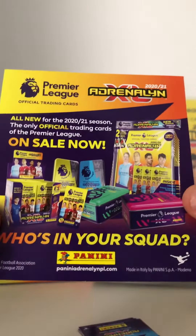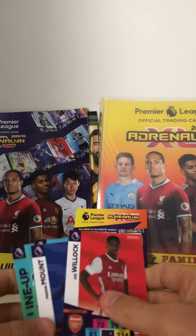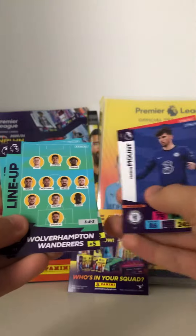On the back of the ultra card it has some advertisement of the different products you can get - we'll save that until the end. It also comes with four cards: we have Joe, Mason Mount, the Wolves lineup card, and the Everton lineup card.